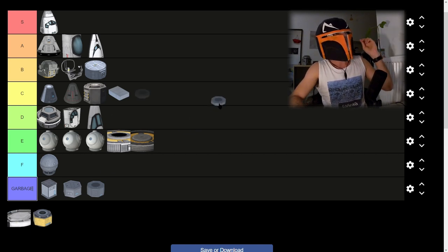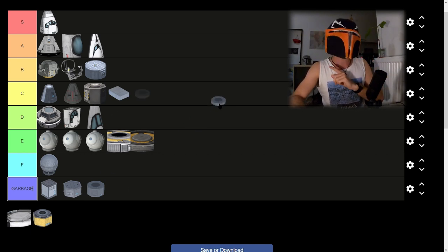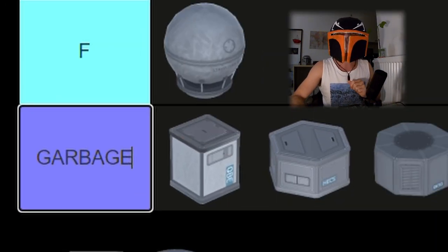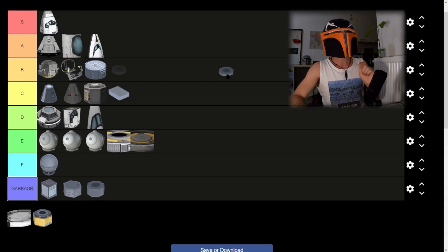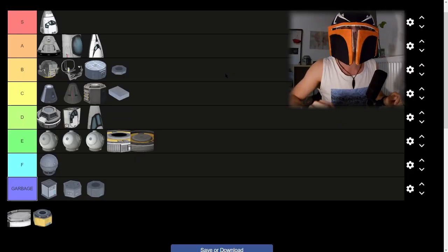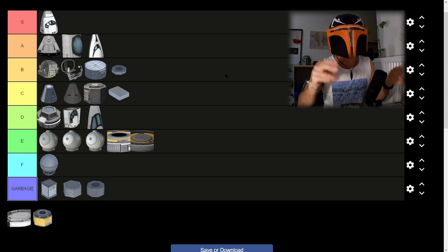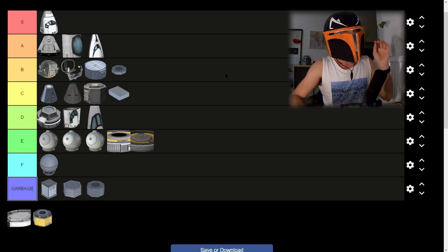Then we have the Octa 2 core. The Octa 2 core is not as garbage as its other cousins and relatives. It is actually really lightweight — only 200 kilograms. I highly recommend it for building very nimble, very small guided rockets or small probes. It has to be a B tier for me, definitely.